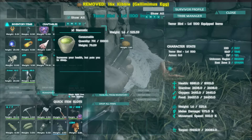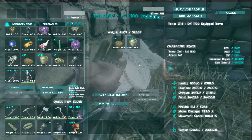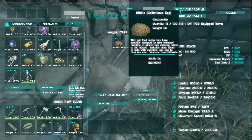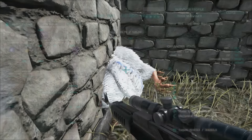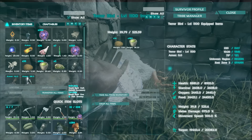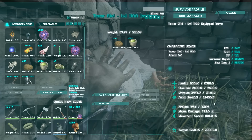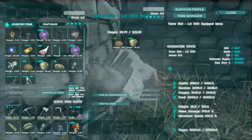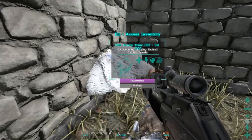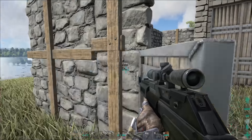I've got 16 kibble. I'm going to need a lot of narcotics — I don't know how much yet, but it's dropping torpor pretty fast actually. Let me start using about 20 narcotics on it. I don't know how fast this thing is going to tame up, but look at its stats — almost 9,000 health, stamina is 2,600, oxygen is 2,500, weight is 525, and melee is 975.